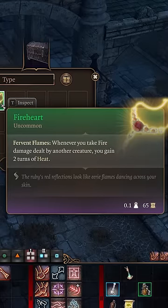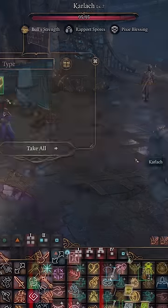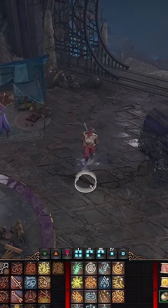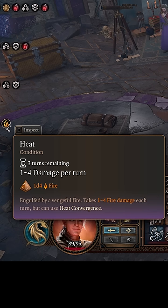This amulet causes you to gain two turns of heat when you are dealt fire damage by another creature. This is currently bugged, however, and once you gain heat from this by shooting a firebolt at the wearer, it will not stop adding stacks even though the fire damage is coming from heat, not another creature.